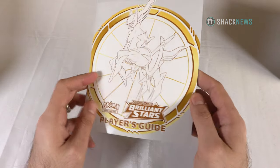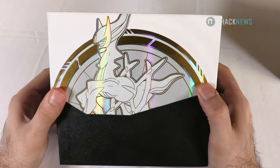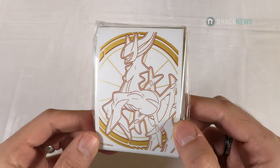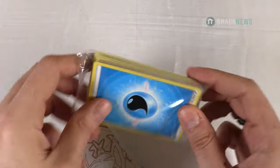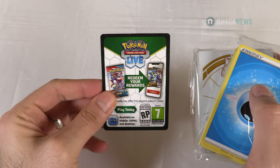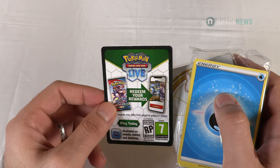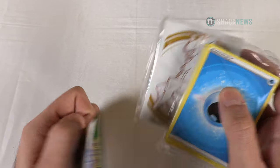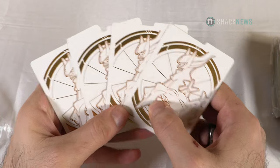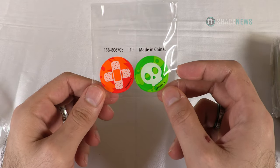The Elite Trainer Box comes with a player's guide with all the cards in it — I don't want to look at it yet because I want to be surprised. It comes in a nice box, a quick start guide to learn how to play the game, special card sleeves you can only get in this box, a boatload of energies to get you started, and a code for the Pokemon Trading Card Game Live for a replica of this box in your collection, which gets you the eight boosters and special card backers. It also comes with dividers — you can write on them and keep your cards organized — and condition markers for burnt and poisoned.